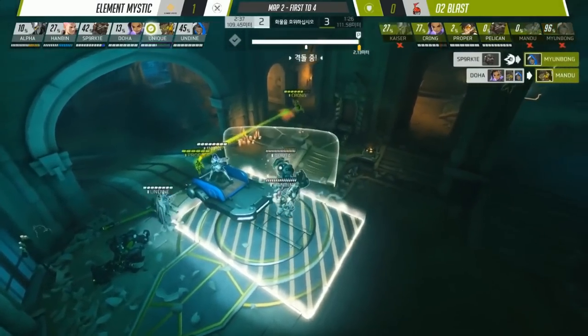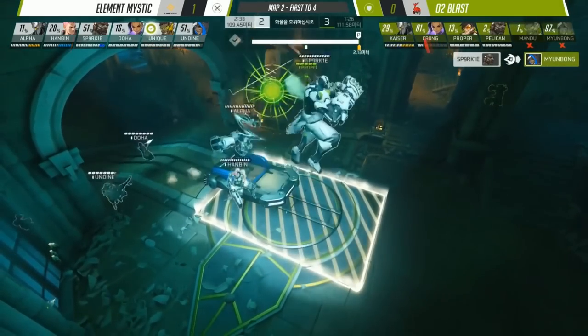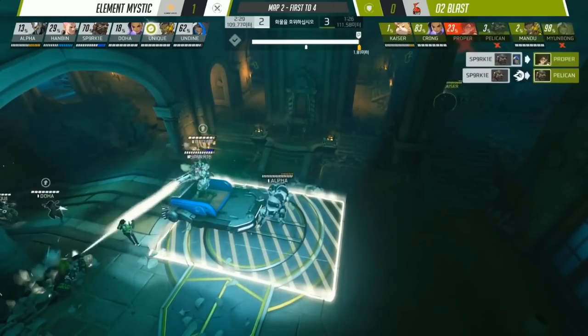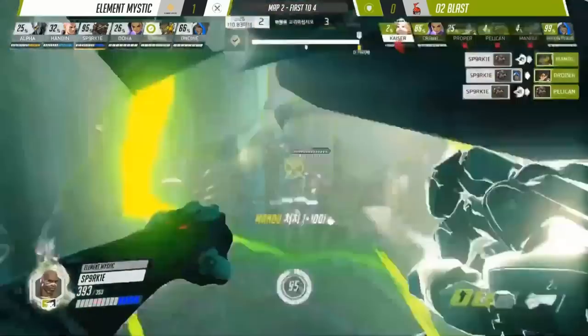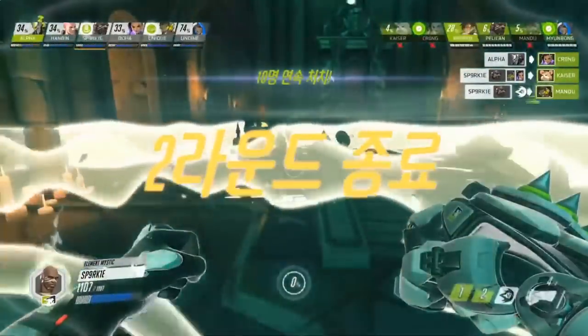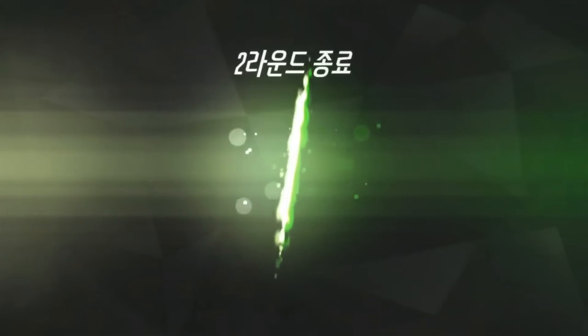The fight is won, and Sparkle cleans up in typical Sparkle fashion, getting 6 kills to finish the map. A Doomfist comes in from Pelikan but gets instantly checked by Sparkle, who picks up a kill onto Proper as well. Doha is living in Mandu's head. That's 4 kills — Sparkle is glistening. I have missed Sparkle's Doomfist.